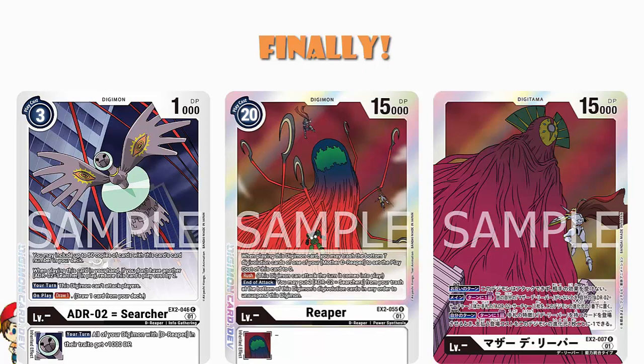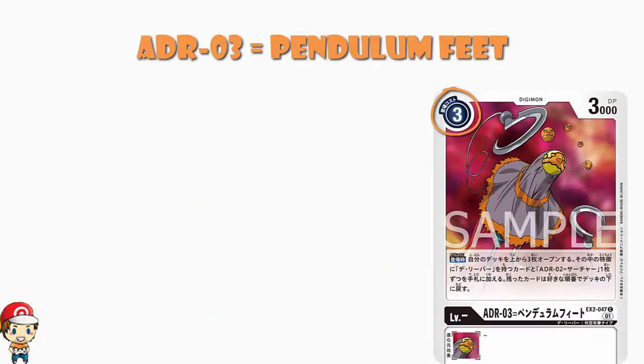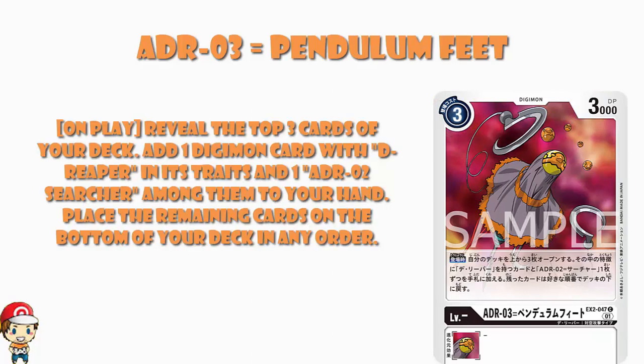We knew we were waiting for Mother D-Reaper, and we knew that when that card came along it would basically explain everything. Wonderful news — that card has come along and it's pretty much explained everything. There's also ADR03 Pendulum Feet: a free-cost, 3000 power card with no level, cannot digivolve from or into anything. When you play it, you reveal the top three cards of your deck, add a Digimon with D-Reaper in its traits and an ADR02 Searcher among them to your hand.